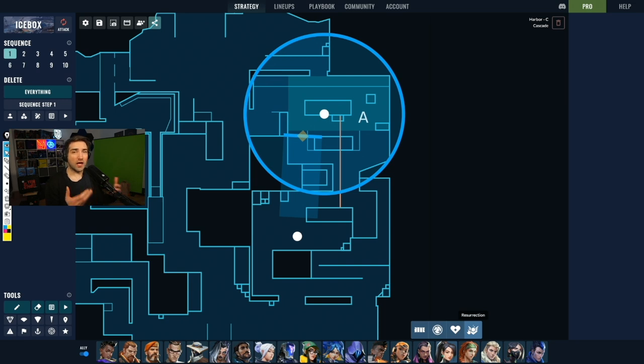Harbor's proactivity makes more sense in this lineup and fixes a lot of gaps in utility. Sage's heal is inconsequential unless someone already took a fight — it's just a failsafe. The slow orbs on such an open map don't have much value either. Harbor not only lets you take space and initiate an attack with the ultimate, but also allows safe planting — maybe not as efficiently as Sage — and we'll see how it goes in the future, but all that flexibility is built into one agent.